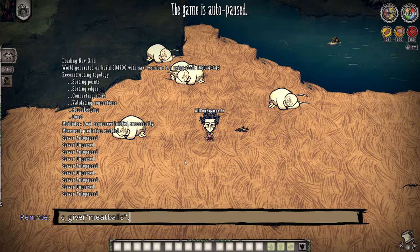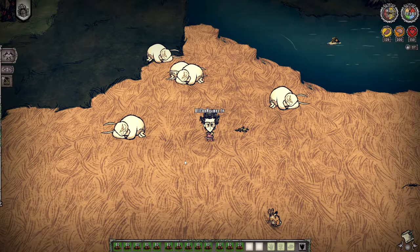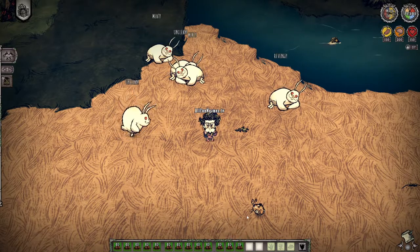Then you ask yourself, how many do you want? Let's give myself 500 meatballs. Make sure you close it, and make sure that you are in remote, not local. You do that by pressing Control, then press Enter. And my inventory is now nice and filled with 500 juicy meatballs.